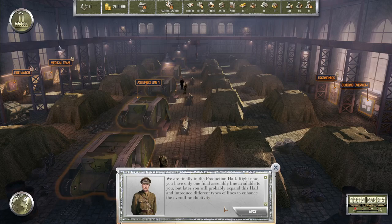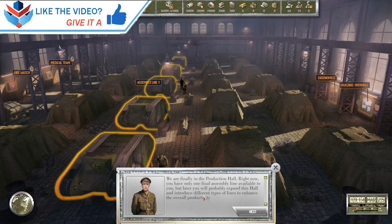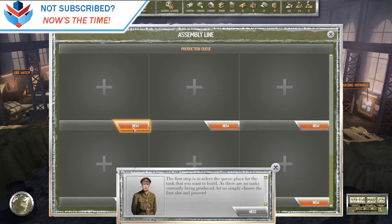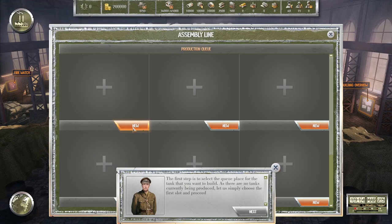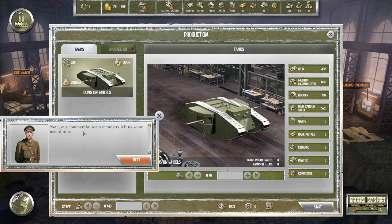Right now you have only one final assembly line available to you, but later you'll probably expand this hall and add different types of lines to enhance overall production productivity. The first step is to select the queue slot for the tank that you want to build. There are no tanks currently being produced, so let's choose the first slot. Now we need to select the tank model to produce — our commercial team left us some useful info.